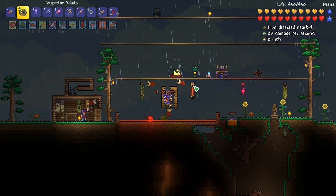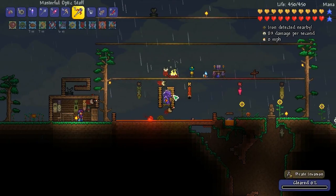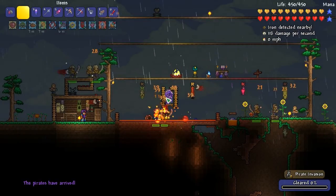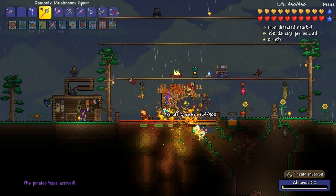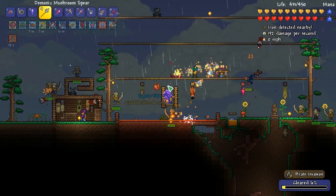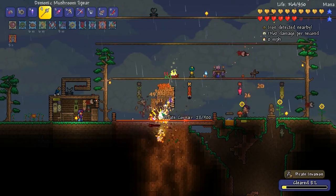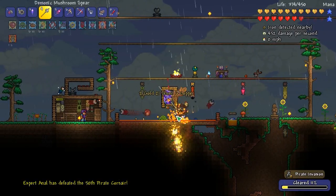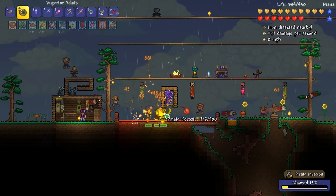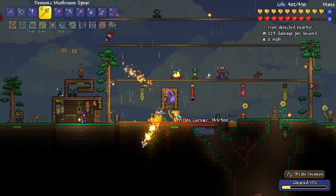I can probably insta-kill the Flying Dutchman, or at least do a lot of damage to it. Switch out to the Yo-Yo Bag — actually, we'll keep that equipped. Once the Pirates arrive — here they are! Let's see what kind of goodies we can get this time. Oh no, there goes my Yellits — did I really just throw out my Yellits? I need to get it. Alright, that worked out better than expected. There's a dude stuck all the way over there — I can do this too. I forgot I can just do this. I'll do this until a Flying Dutchman appears.